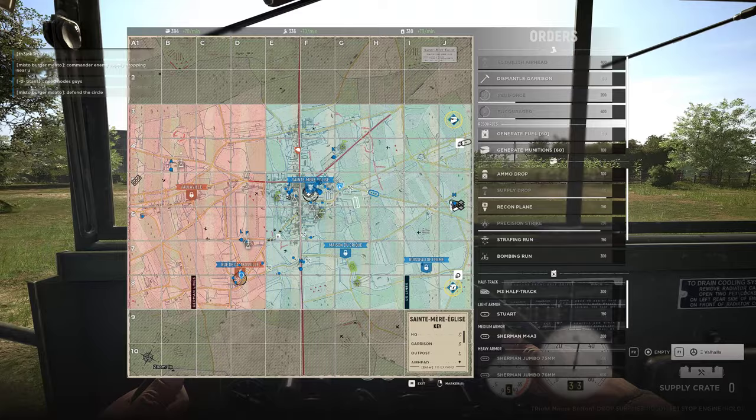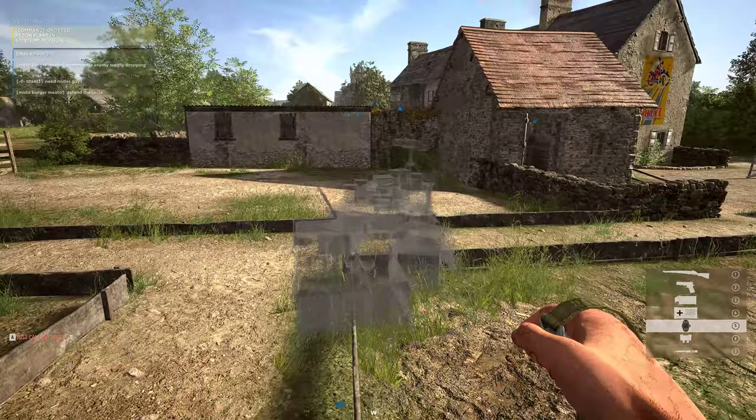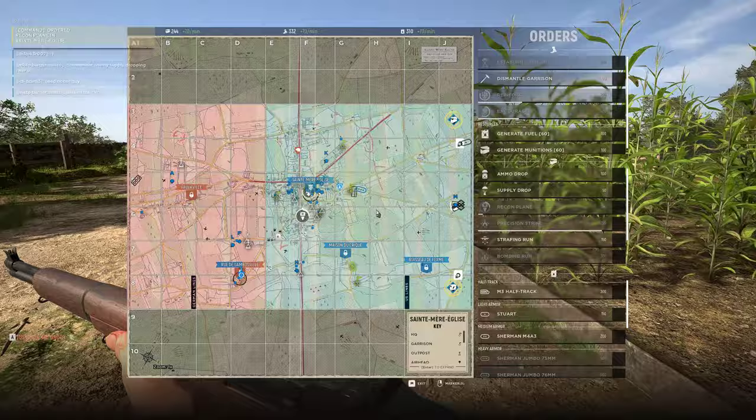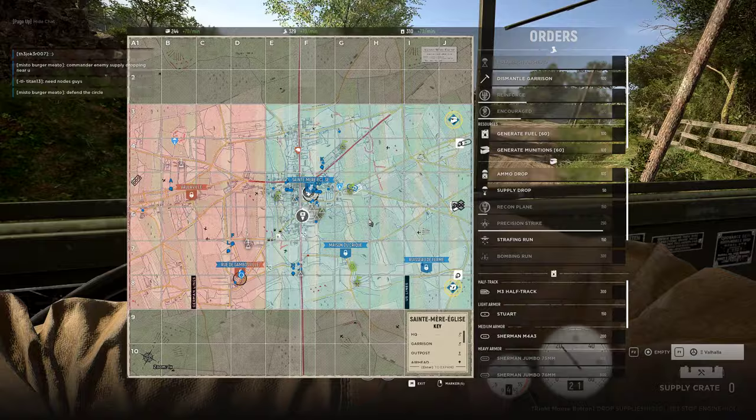Now I know the south side is safe but the north side is looking a little dicey. I have a garrison at the last point for this. Commander, if you want to drop supplies proactively somewhere in that area where my supply drop is, might not be a bad idea. Recon's up.